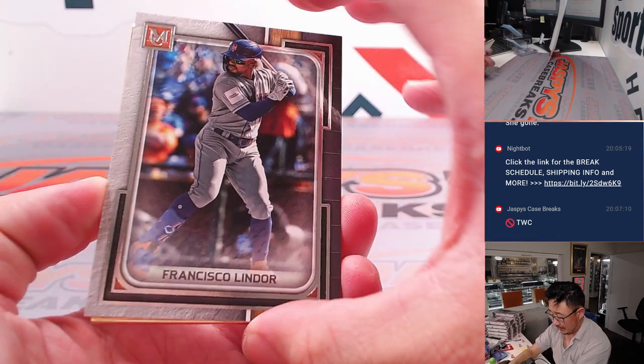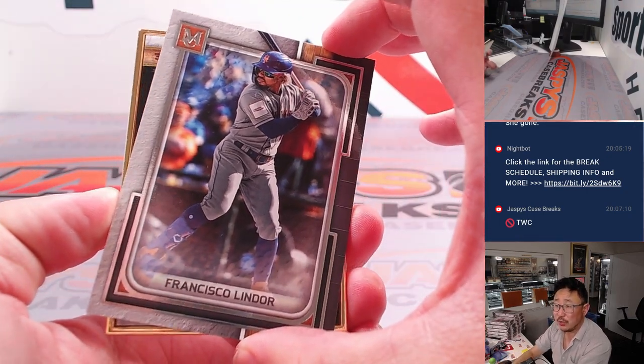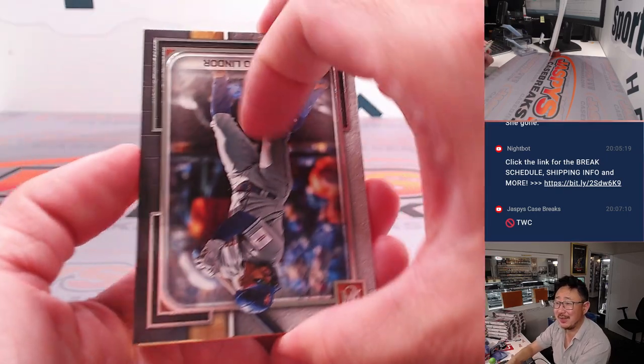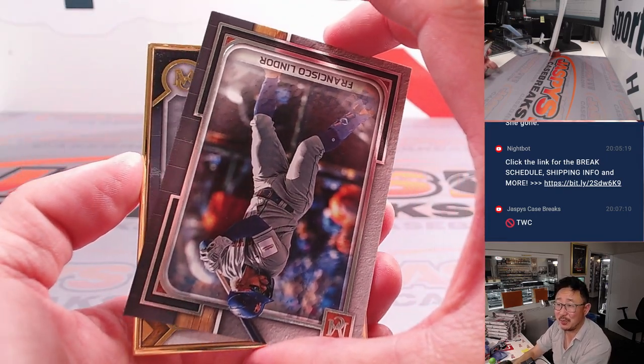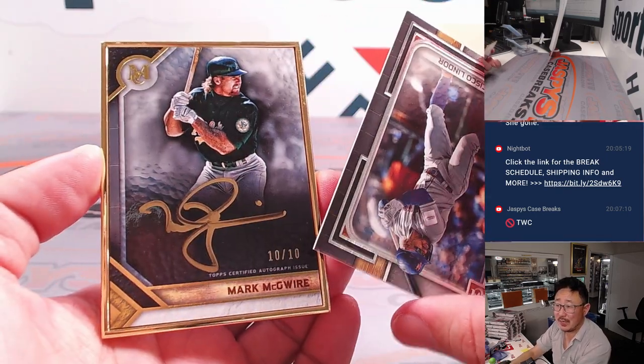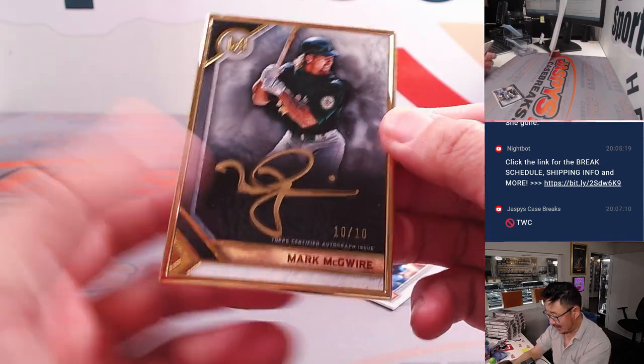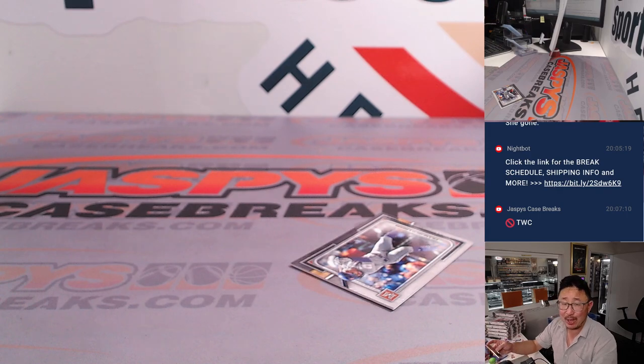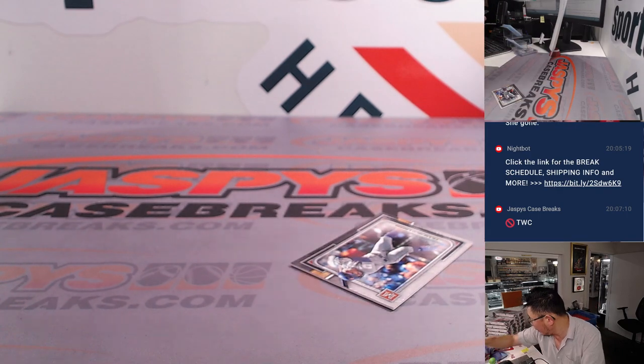What's the frame gonna be? Behind Francisco Lindor it is — is it gonna be upside down? Behind upside-down Francisco Lindor, it's gonna be Mark McGwire. Wow, nice — 10 out of 10 gold ink autograph. AL West, Stephen Kay.